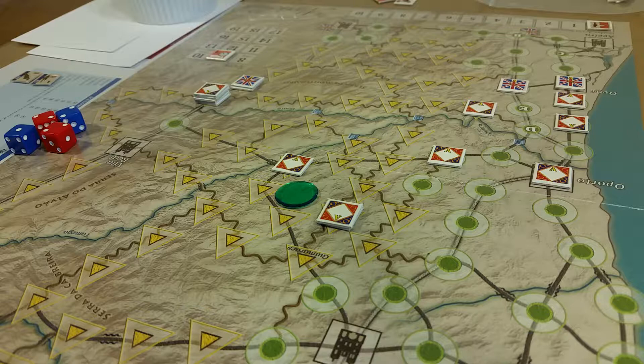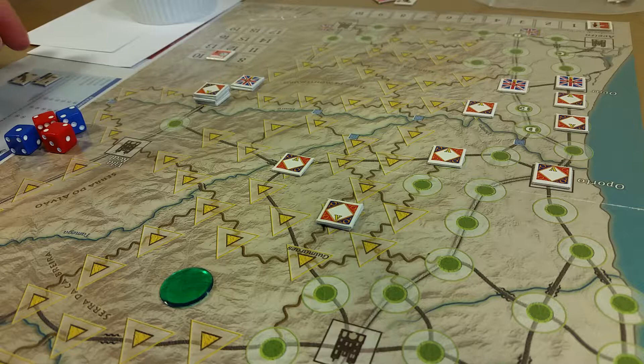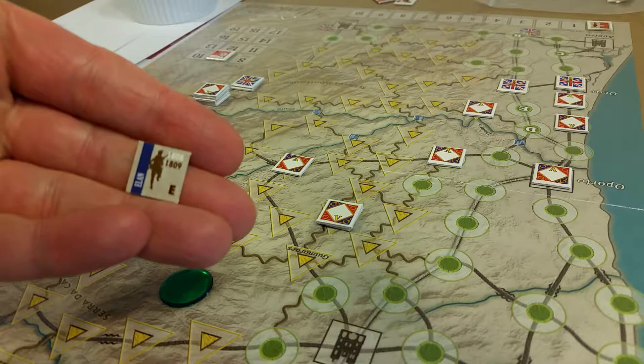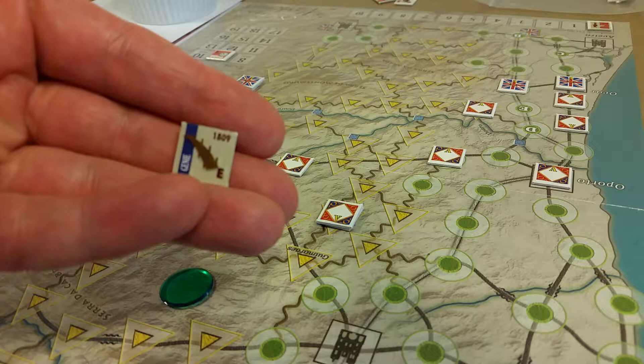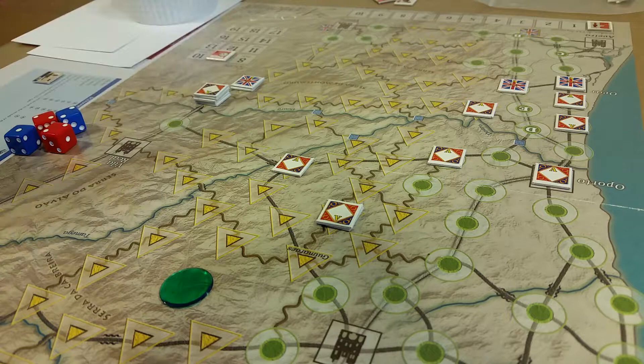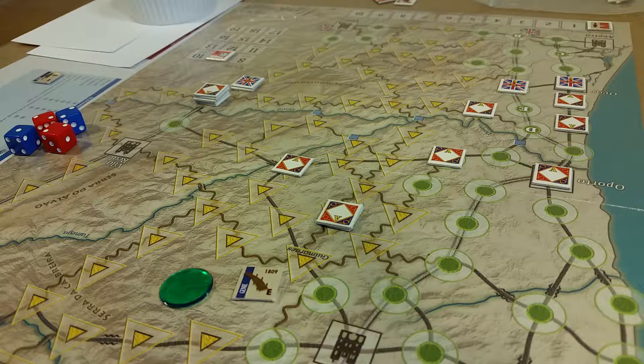Okay, the Marshals Soult 1809 French operation. So to review, the French have two event markers: there's one I think that's for battle, and then the Jenny or engineer marker. Both the Anglo-Allied and French sides have this, and they're both for 1808 and 1809.